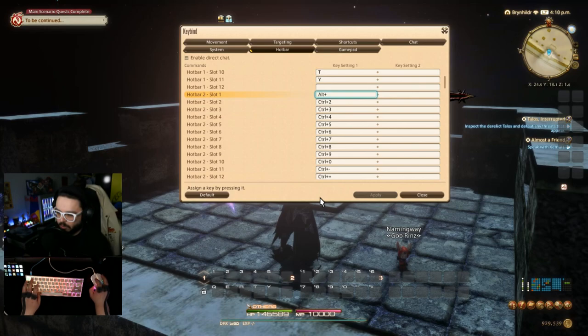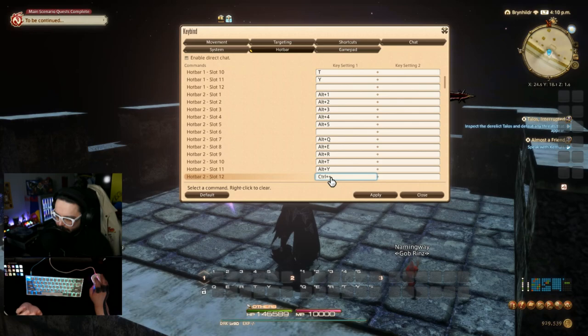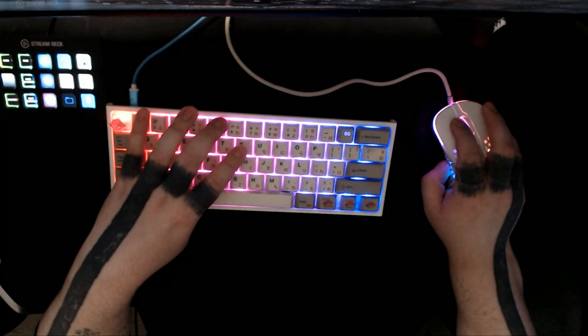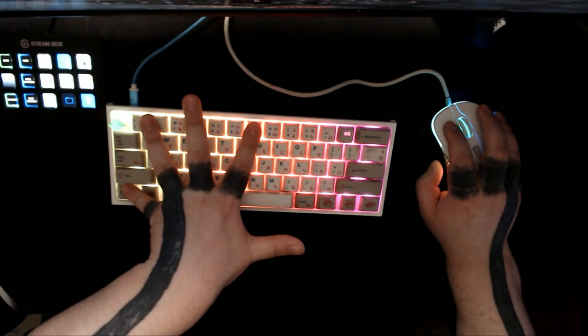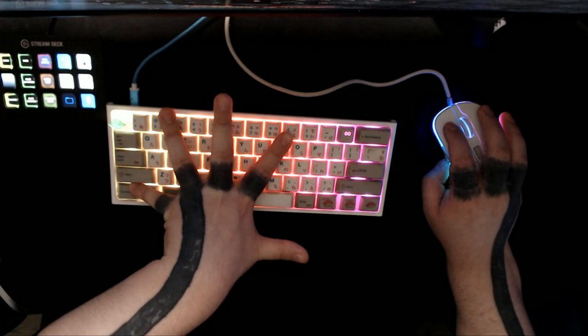So I'll assign alt 1, alt 2, alt 3, alt 4, alt 5, then clear slot six. For the second half I'll do alt Q, alt E, alt R, alt T, and alt Y, then clear the equals slot. Alt Y is a bit of a stretch, but with my index finger it's not so bad. You can assign abilities with long cooldowns or rarely-used spells to alt Y and alt 5 — they're still accessible, just reserved for less frequent actions.